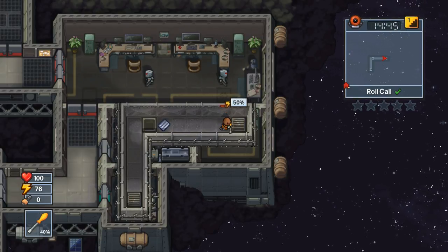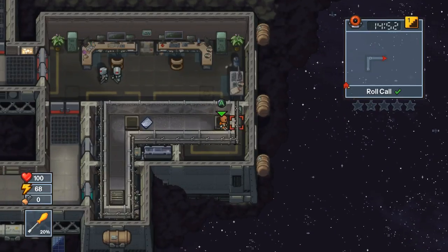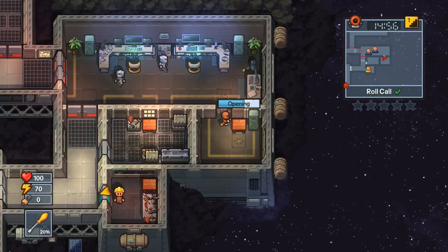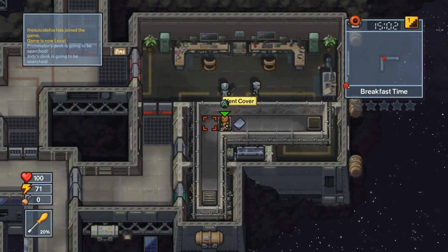We're gonna need the jetpack in order to do this escape, which spawns in this desk as well as the other desk. You don't need to go upstairs and do all that nonsense — it's right in this desk. There is another jetpack, so we're gonna take the quick way instead of the hard way and grab the jetpack.